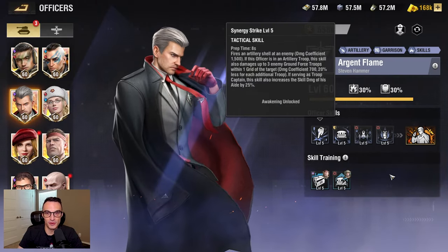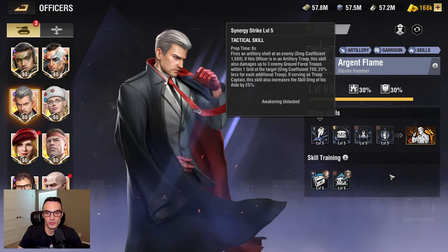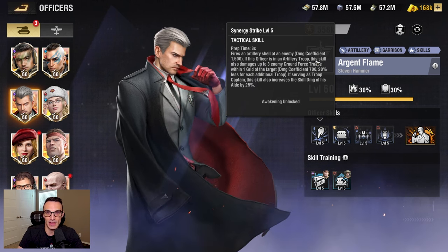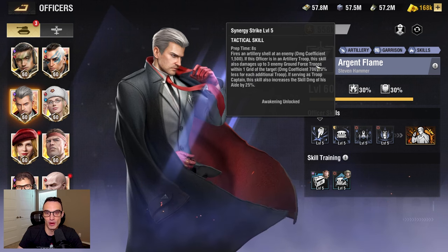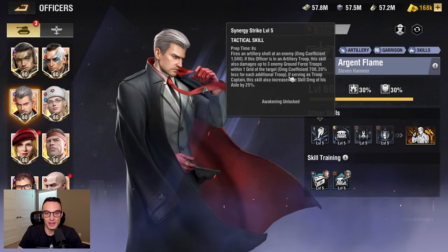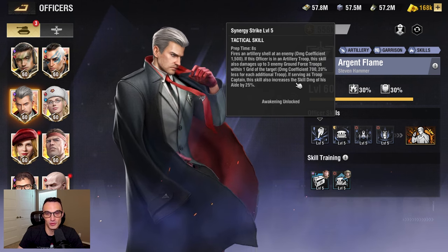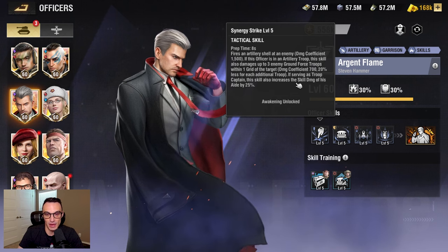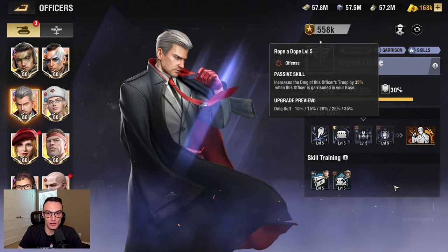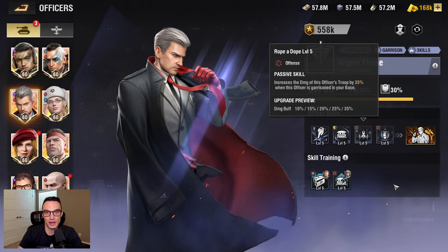Another really beneficial officer on the anti-tank gun is going to be Argent Flame. There is a multitude of reasons why he is so good - one of them being his first skill. When he is attacking an enemy unit, he can also deal damage to up to three ground force troops within one map grid of the target. If he's also the captain on that unit, he is going to increase the skill damage of his aid officer by 25%, which is just going to make it even more devastating. Another big draw of Argent Flame is that he increases the damage of your officer's troop by 35% when garrisoned in your base.